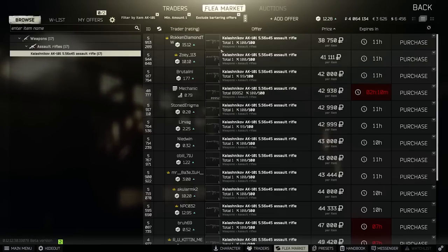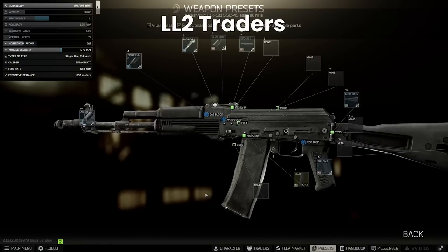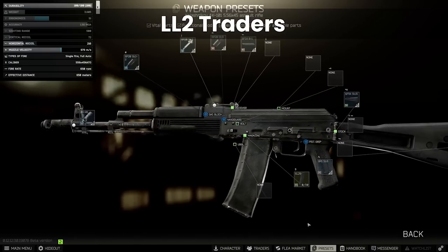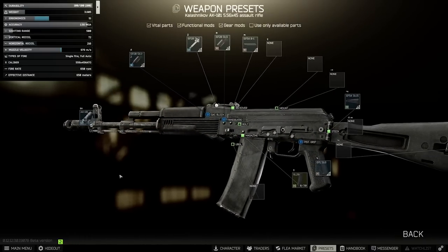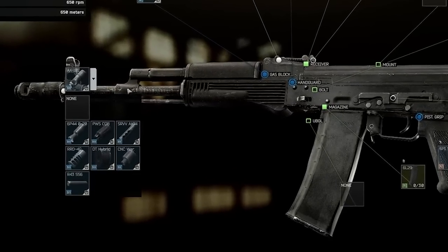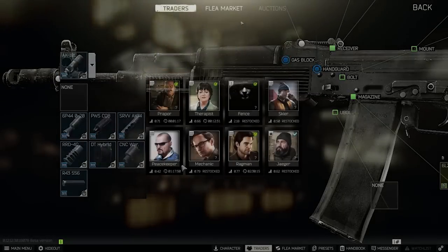Now we're going to reset and start with a fresh gun, beginning with the level 2 traders version because that's where most people are and it's interesting to build with those restrictions. One issue with the AK-101 early is on muzzles — the PWCQB is Skier 3, and the SRVV and RRD4C are both Mechanic 3, which isn't really useful for us right now.